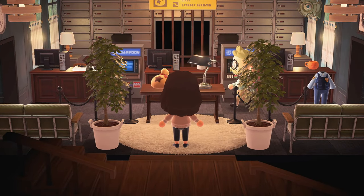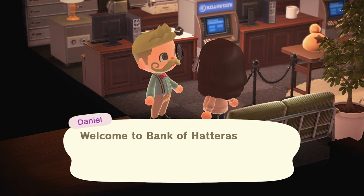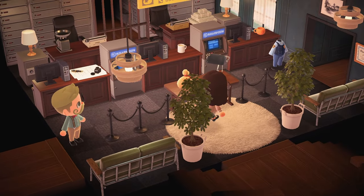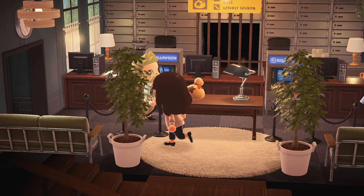Definitely not a school — this is a bank. And look at the bank teller with the little monocle on. Welcome to the bank of Hatteras. I knew that as soon as we came in. Look at the bars on the back — too good. They've got the little ATMs there, the bag of money. Love it.